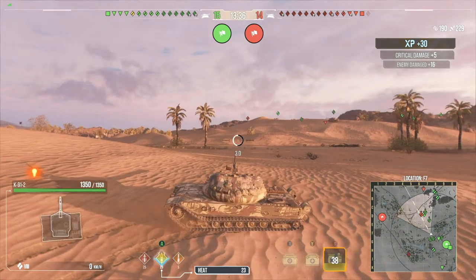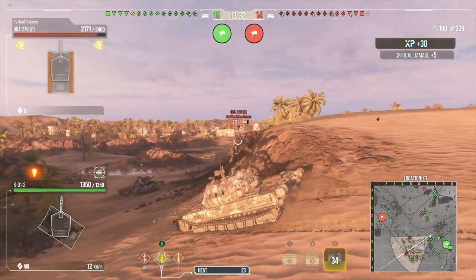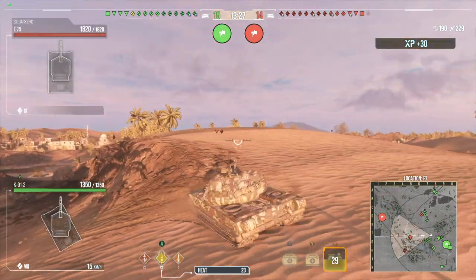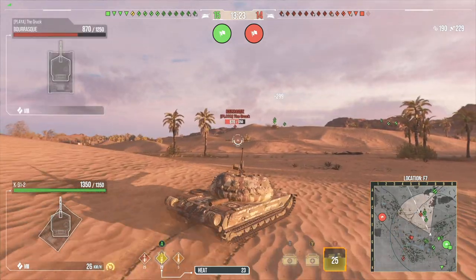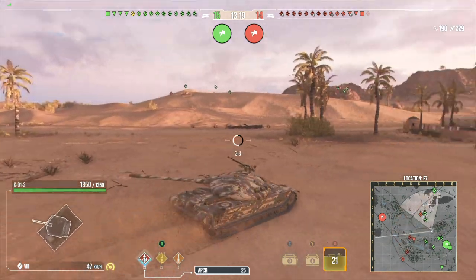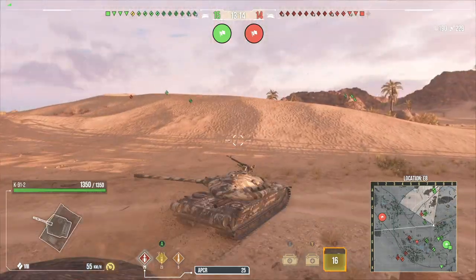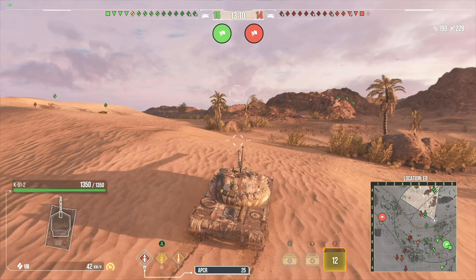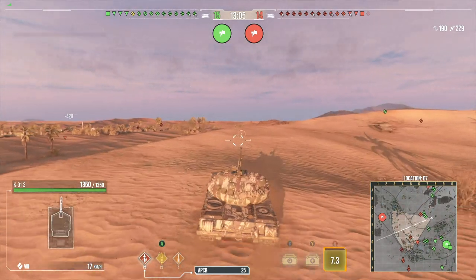His tracks absorbed that. We're going to go ahead and back off. T30, E75, and Borsig in the area. Standard rounds with the 1150 shell velocity — that's actually not too bad. It is 1150, and the 212 penetration. They might struggle a little bit trying to fire nothing but standards, but that's actually pretty decent penetration, because we have a couple of tanks in game that have like 190 or 208. So 212 for a medium is a little bit above what you would expect.